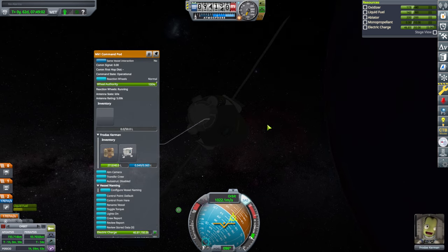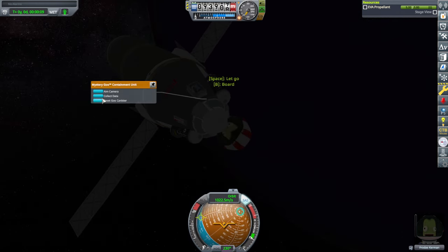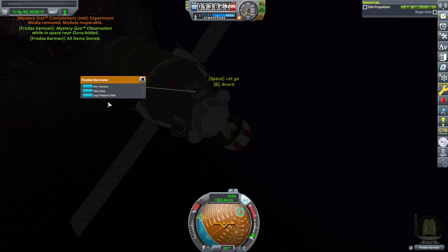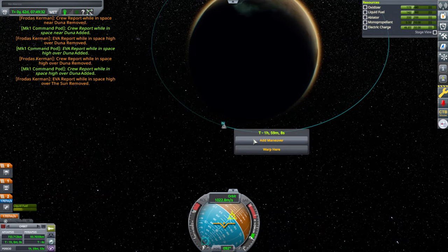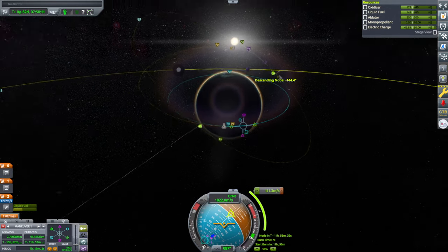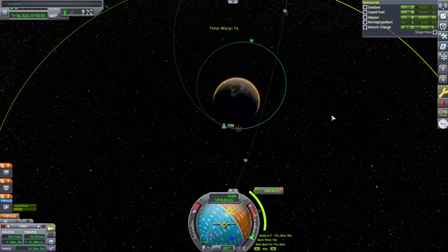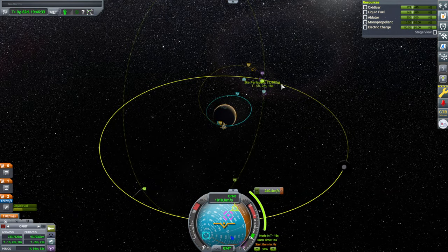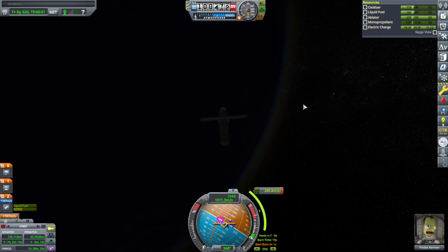Crew report, EVA report. I'm not going to do all the biomes this time — we'll save that for some other time. We've got enough to bring home. Instead, we should see if we can encounter Ike. I thought we were in a better situation than that — 240 for that, but we have to wait a few orbits. Not thrilled with the orbit it leaves after this, so we'll probably do a correction. Quickly turn — SAS, SAS. EVAs always taking SAS off. Burn.